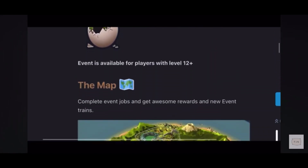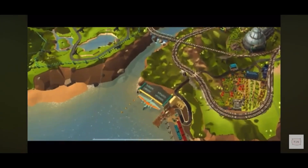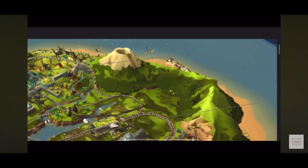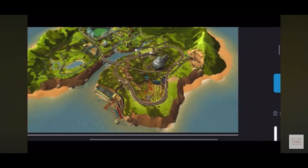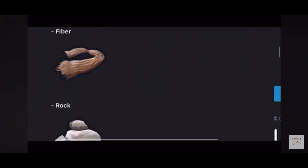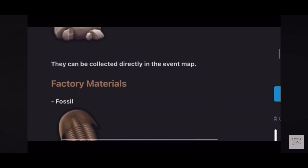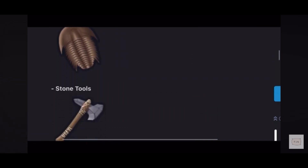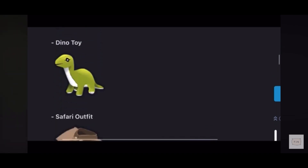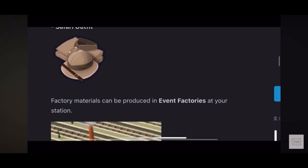In the map itself, this is the full map. You can see train tracks surrounding this so-called amusement park meant for the dinos. Raw materials wise, there are fiber and rock which you can collect directly from the event map. Then you put them to the factory and you'll get fossils, stone tools, a dinofit exhibit, dinotoy — that's really cute — and a safari outfit.